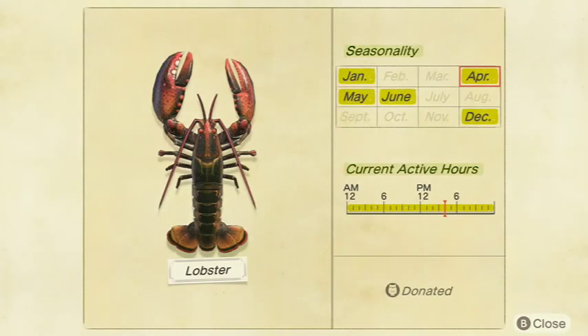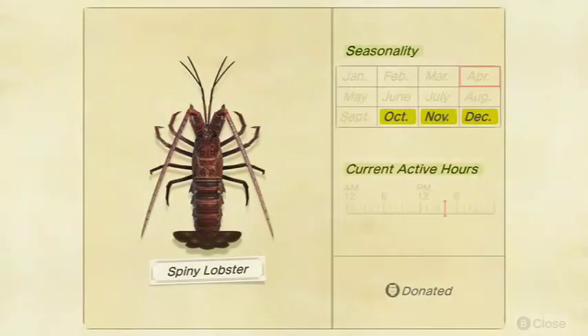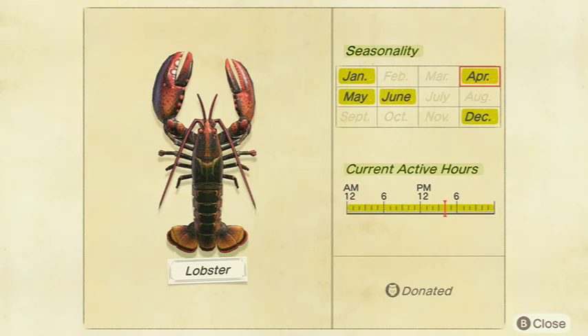Moving on to the Lobster — good ol' regular Lobster. I think it is pretty rare to get. It sells for 5,000 bells at Nook's Cranny. The site says small shadow, which seems wrong but go with small shadow. It's available all day in January, April, May, June, and December in the Northern Hemisphere, and June, July, October, November, and December in the Southern Hemisphere.